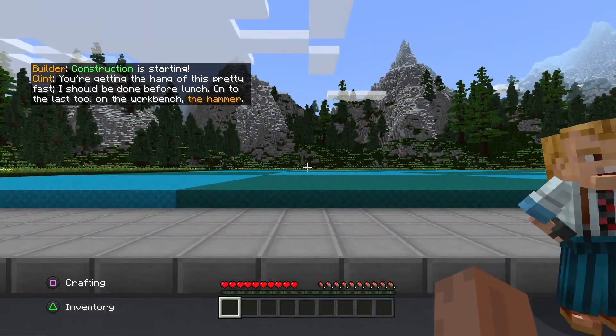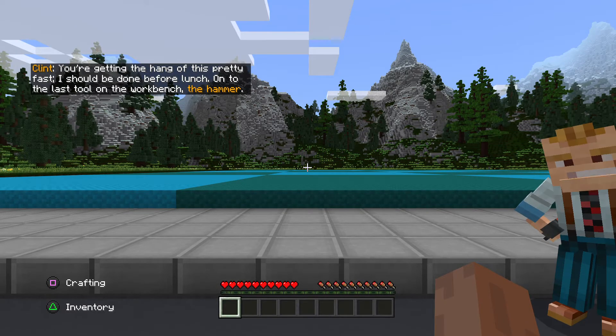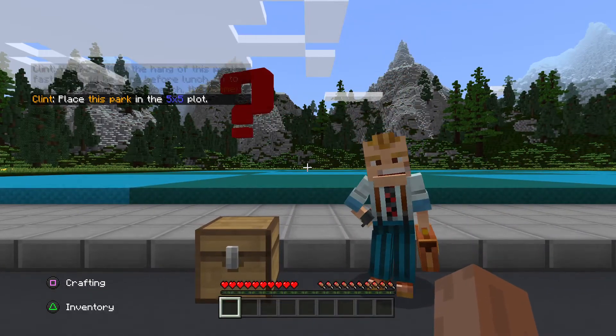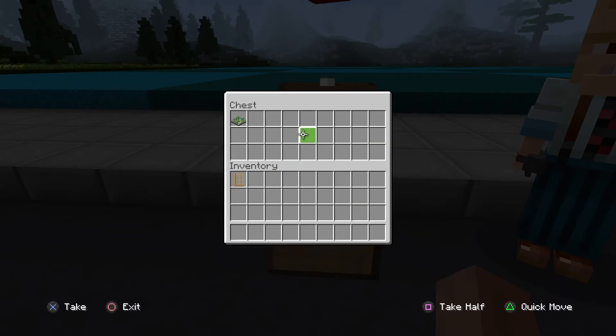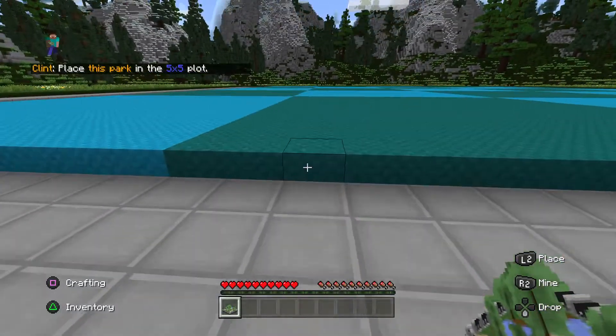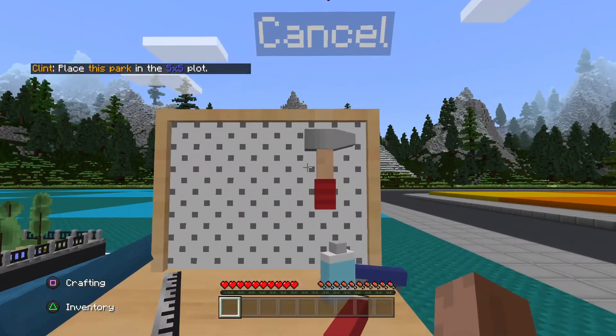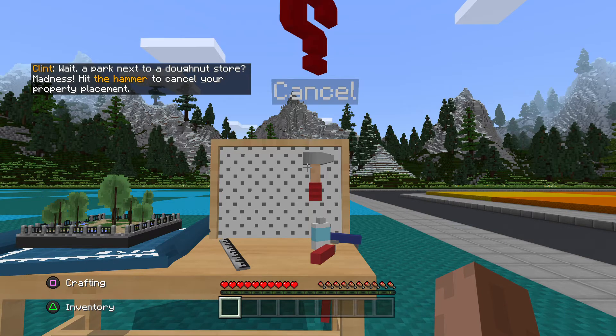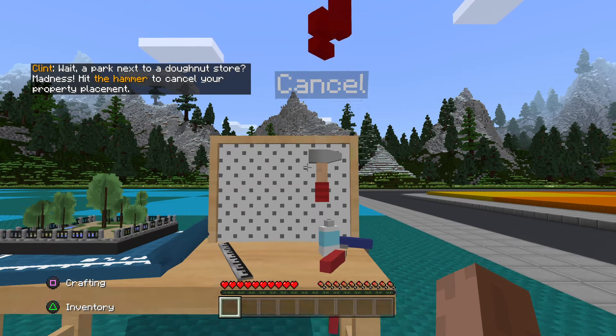You're getting the hang of this pretty fast. I should be done before lunch. On to the last tool on the workbench — the hammer. Place this park on the five-by-five plot. Wait, a park next to a donut store? Madness. Hit the hammer to cancel your property placement.